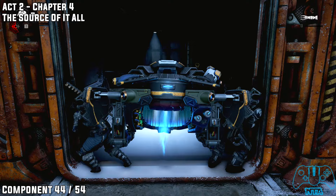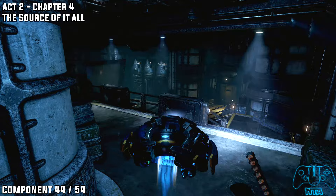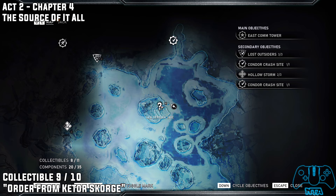Before actually entering the compound, make sure you get those components, then enter the compound. Go to the door on the left, head inside, check the cabinet, and there you go.